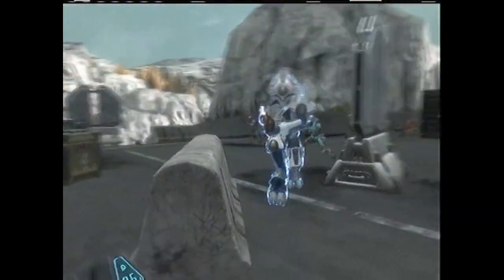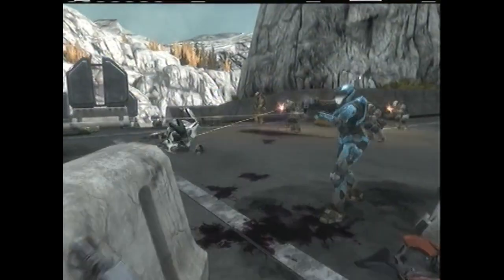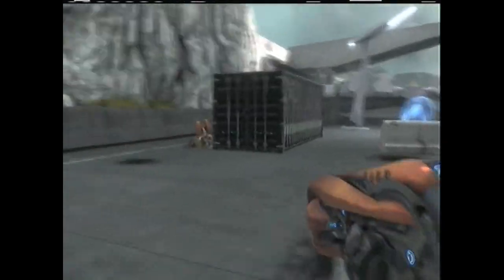First thing you want to do is start at mission start so you can grab the first concussion rifle from this white elite. Grab that because you're going to need it for later.